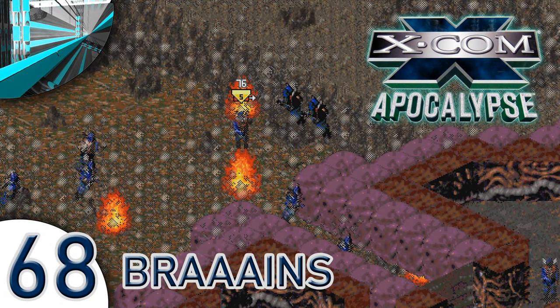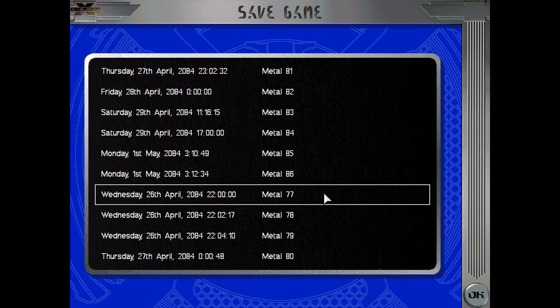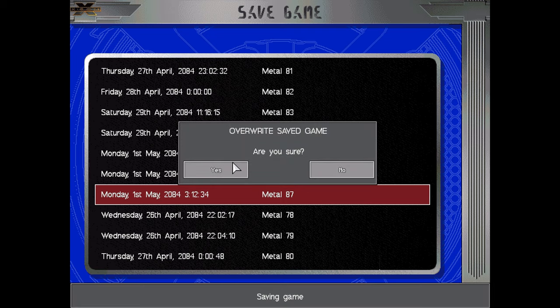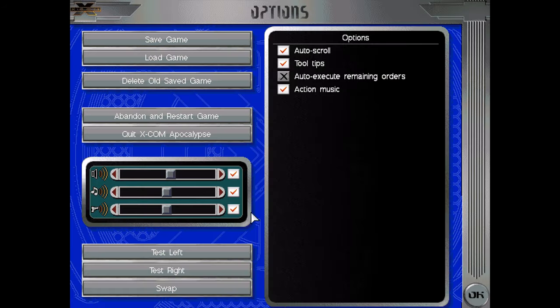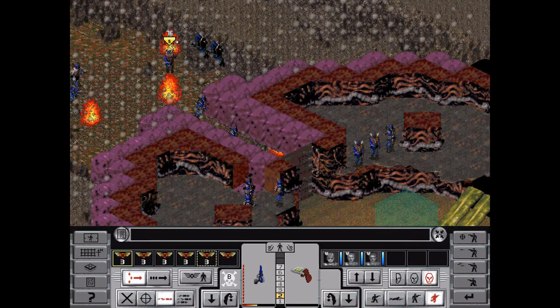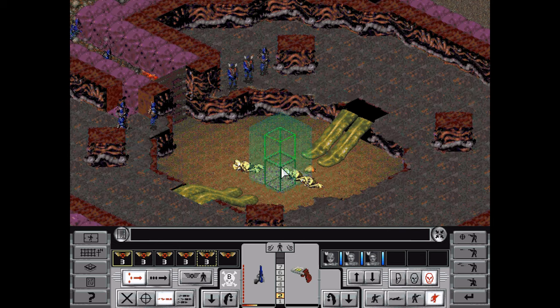Welcome back everyone to Let's Save X-COM Apocalypse. I already saved last time, just in case we're saving again. Welcome back — we're assaulting the other UFO escort and we're doing pretty good here. There were a lot of skeletoids coming down and we killed all of them with reaction fire, killed the poopers with reaction fire as well, killed the brain suckers that spawned.